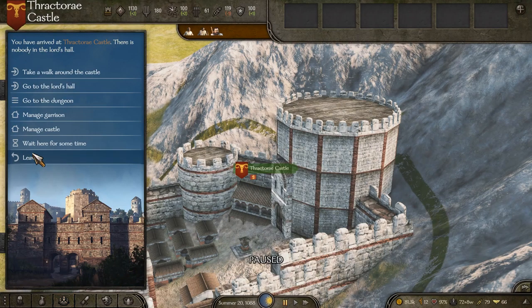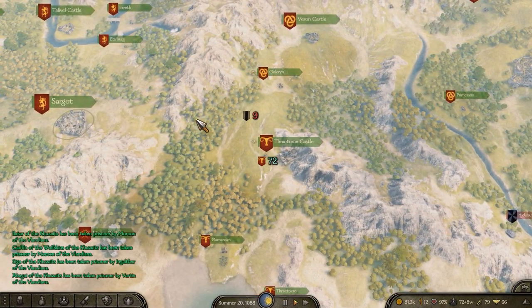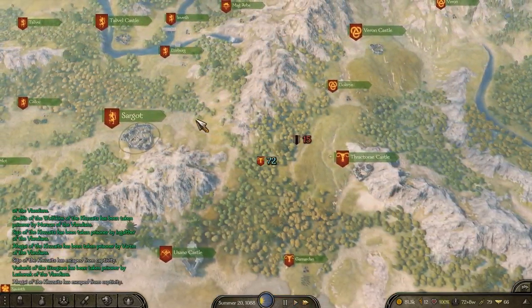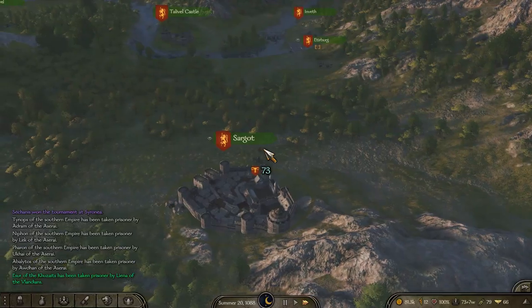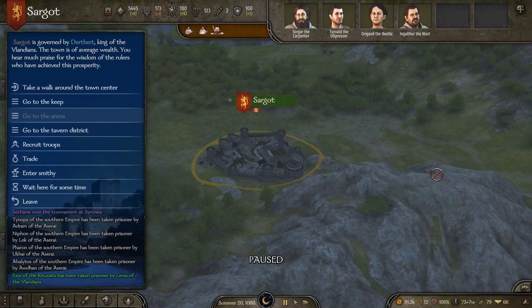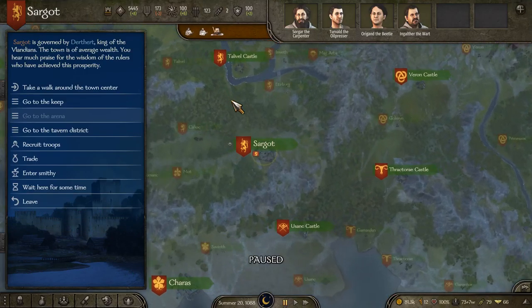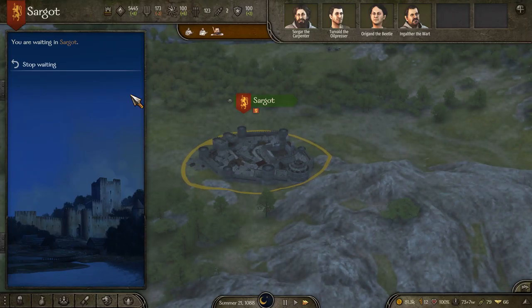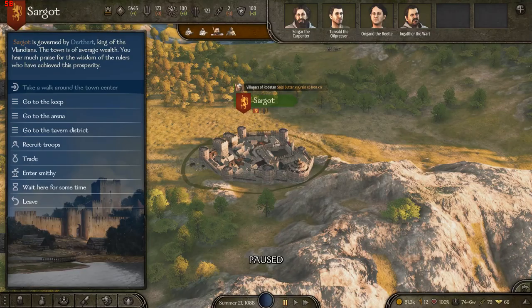So now what I'm thinking for this episode is actually to do something that in Warband was kind of like the first goal usually. But because it's actually a lot easier to get to a castle in this game, I kind of ignored it. But we're probably going to need to wait until day to do this, and then we're going to walk around the town center.